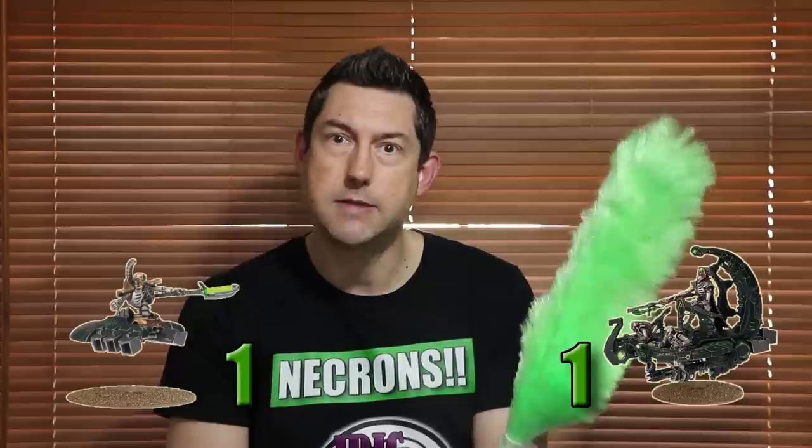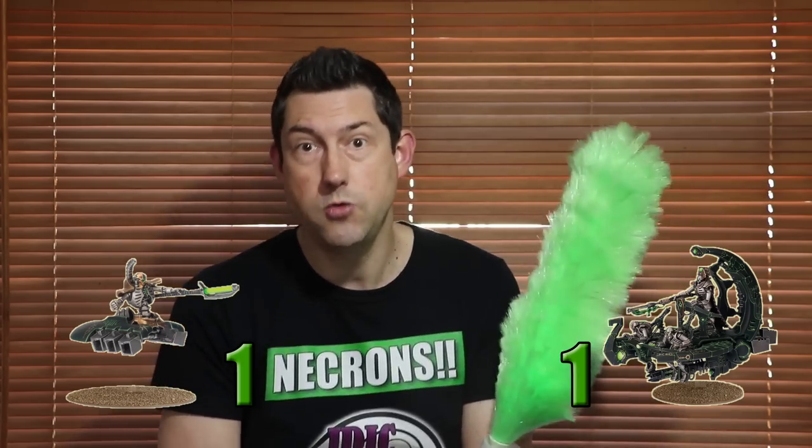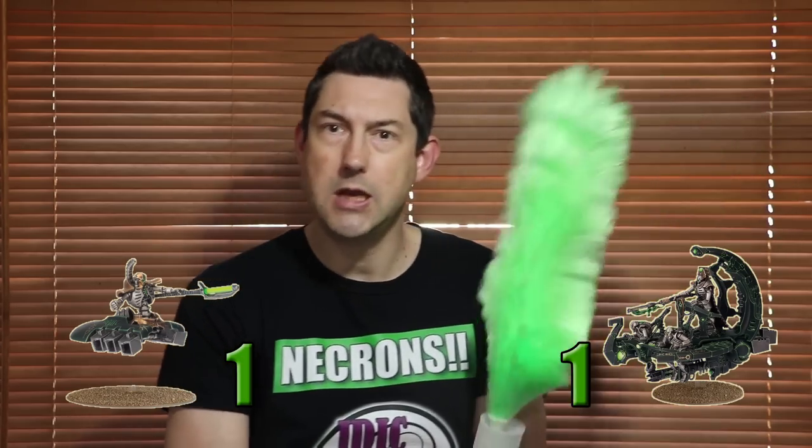In terms of keywords, both of these units have the Fly special rule — a very handy rule to help you fall back out of assault. Now the Catacomb Command Barge is a vehicle, which means if you're up against Dark Eldar their poison weapons are going to have trouble wounding you, only wounding on 6s as opposed to 4s. So I'm going to give this point to the Catacomb Command Barge for their keywords.